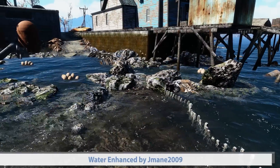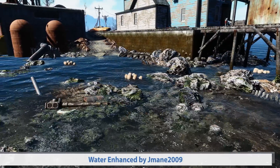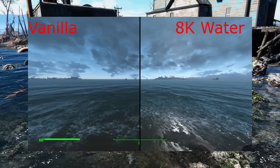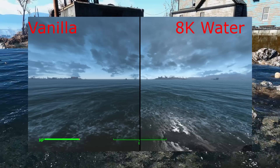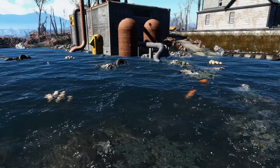Fifth, we have Water Enhanced by JMain2009. This mod enhances the vanilla textures for the water, making it look a little bit more realistic, crisp, and clear. Note that the changes are much more visible in-game, especially if you have installed the 8K version. There are also lower resolution versions available, which still subtly improve the water in the game.